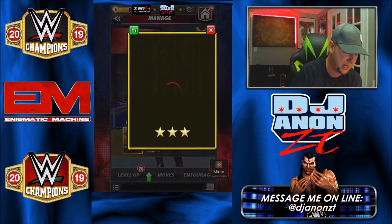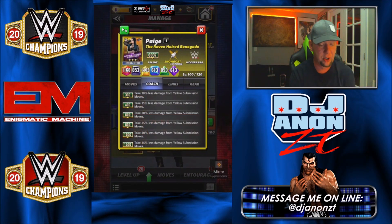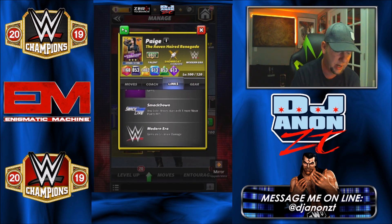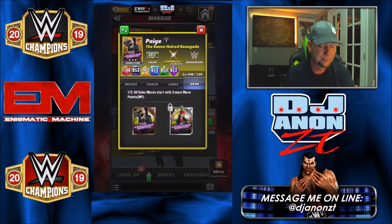She does have gear — we'll look at that in a second. Her coaching ability lets her take less percent damage from yellow submission moves, so if you need defense against yellow submissions, Paige is your girl. Her links: team PCB receives 50% less damage from black gems — that's huge. Defensive Smackdown link starts with one more move point, and Modern Era gives five percent damage.